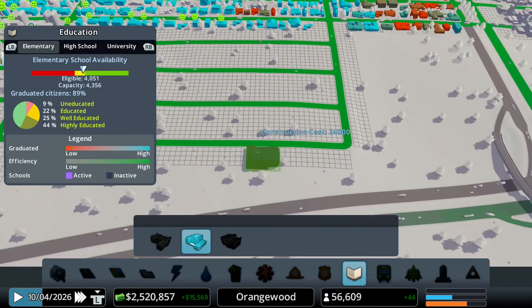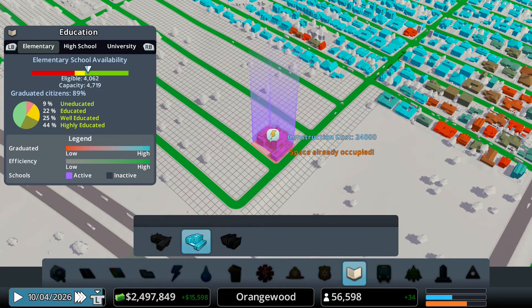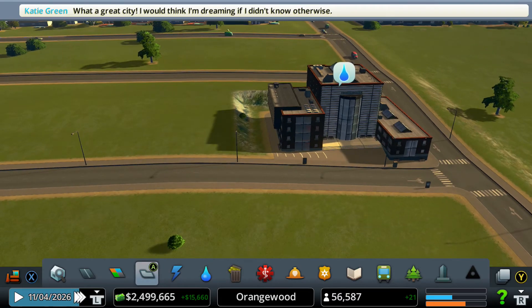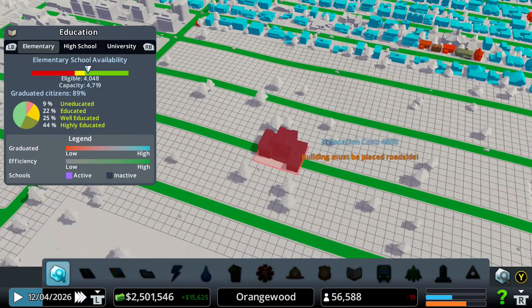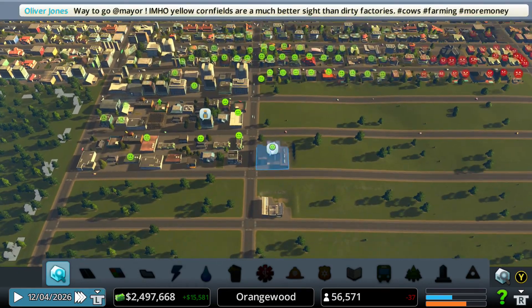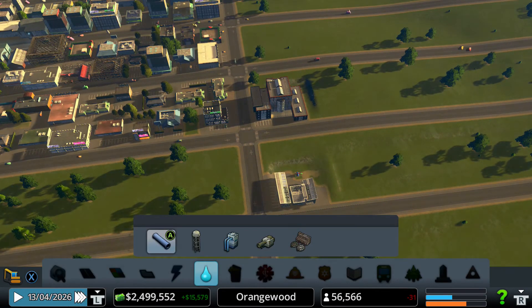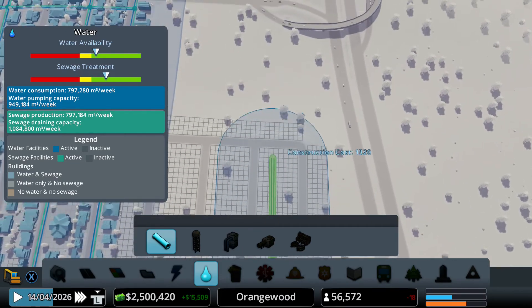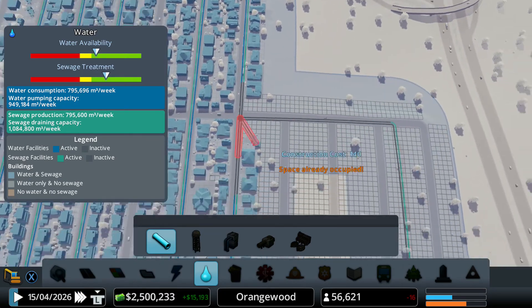And then maybe a high school right here. These people need power — and this area doesn't look that pretty, so let's move that to a different place. Right there — that's a little bit better. Do these people have water? Yes, they have. I'm going to expand this area with some more water.